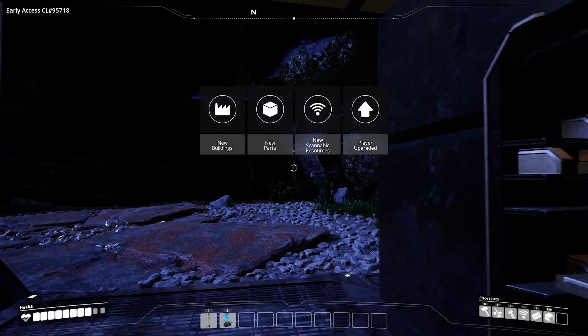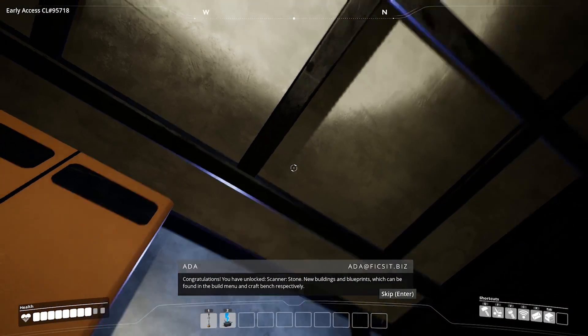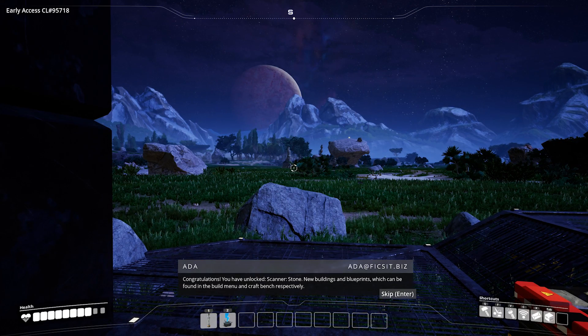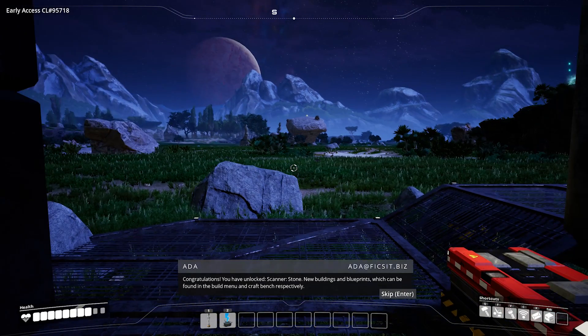Oh, we've got a little cabin! We've made a little cabin! Thank you. Scanner — which can be found in the build menu and craft bench respectively.